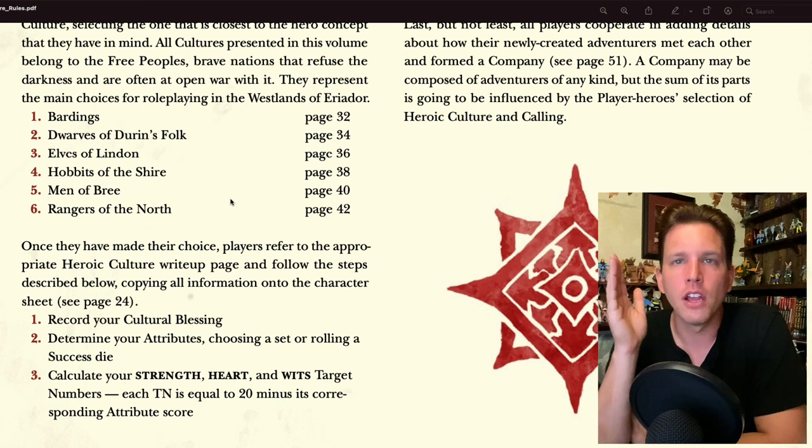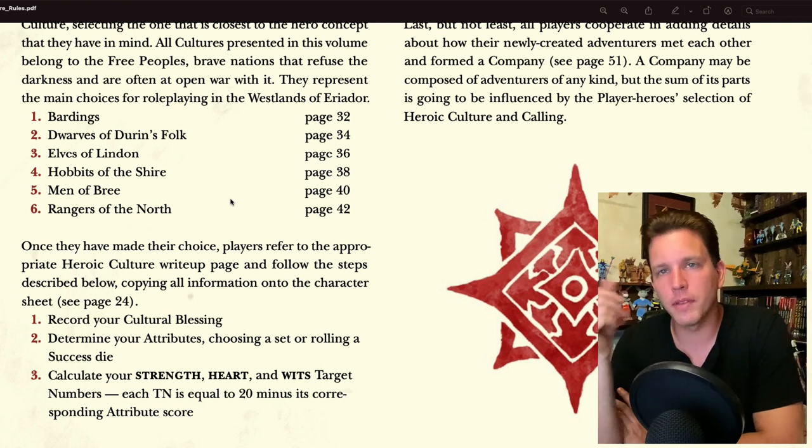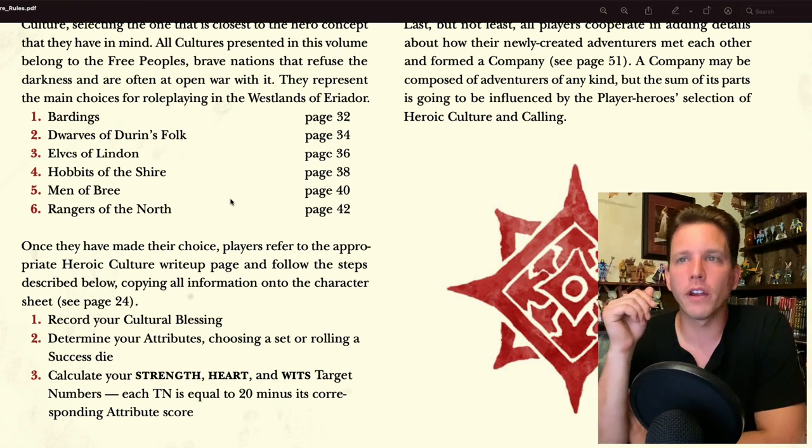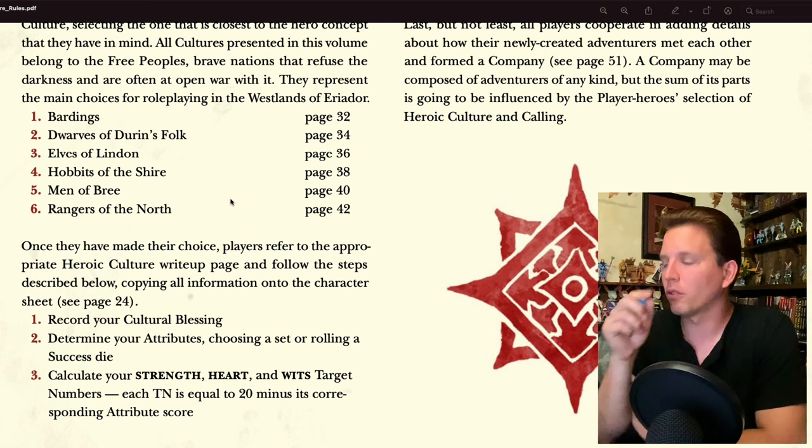The options are Bardings, Dwarves of Durin's Folk, Elves of Lindon, Hobbits of the Shire, Men of Bree, or Rangers of the North. Since I can't be a Knight of Rohan or a Swan Knight of Dol Amroth, I'm going to go with Dwarves of Durin's Folk.